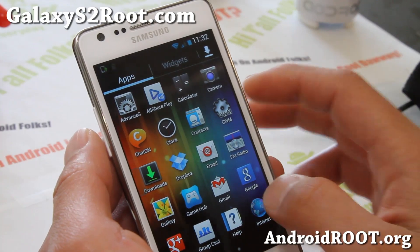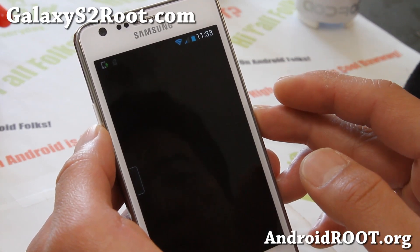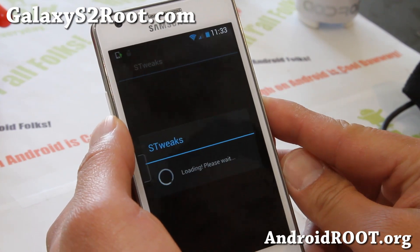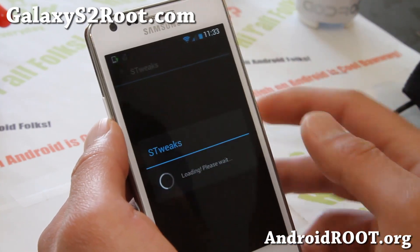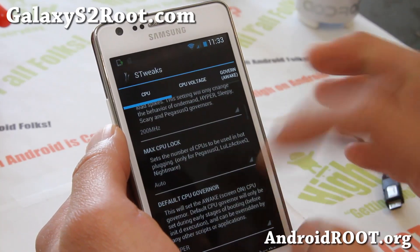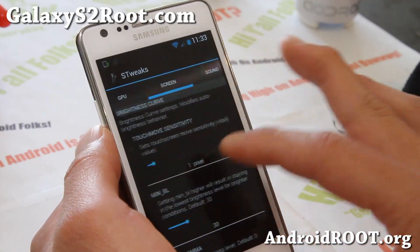Let me show you the STweaks app. This does come with the Dormenx kernel. STweaks force closed on me but just run it again. You can overclock it up to 1.6 gigahertz — my recommendation is about 1.4 gigahertz, that will be plenty. You can tweak the voltage and also the GPU if you want; I don't really recommend it unless you play a lot of games.